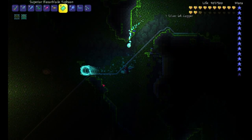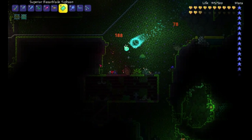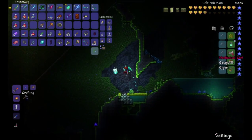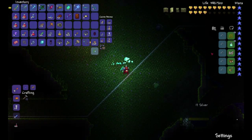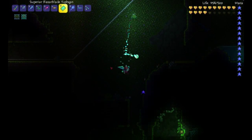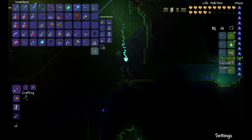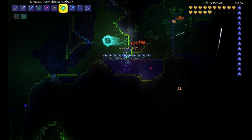I'll be showing off what you get from all the bosses — or at least that's how you get it. It's right here: the Mechanical Cart. You can get this through crafting together all the special drops that the mechanical bosses give you, and you get this Mechanical Cart.